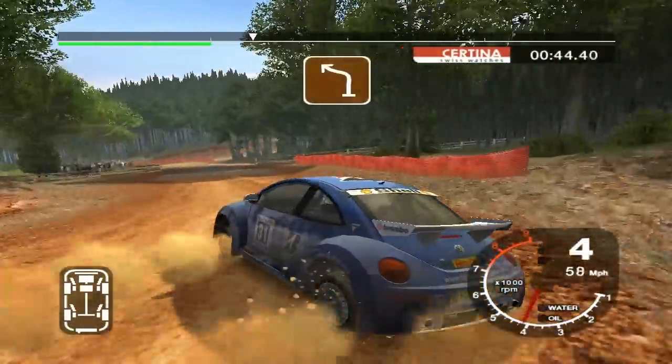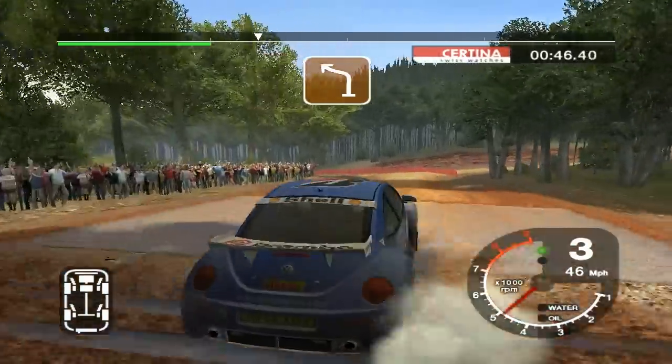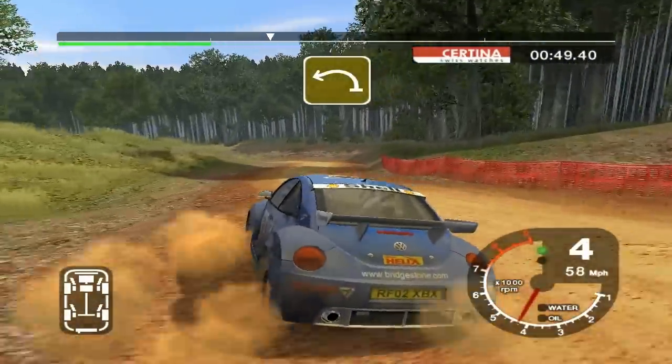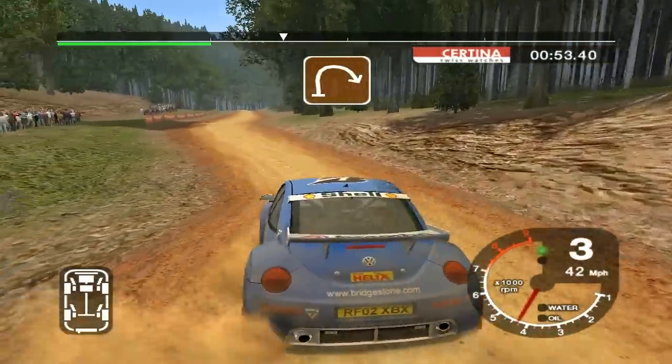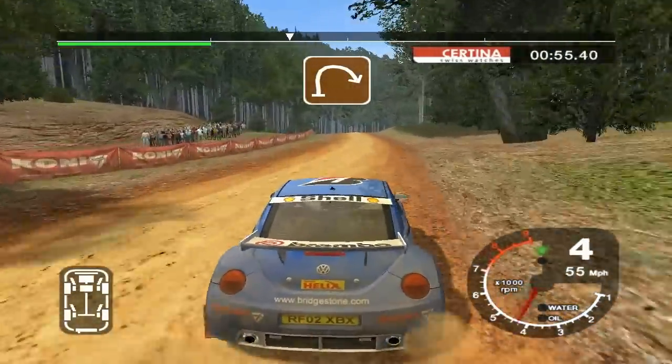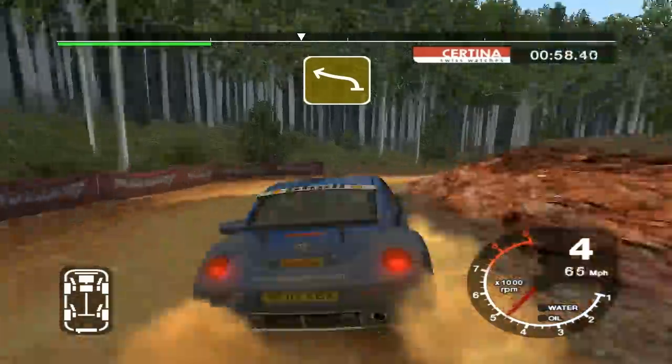50 turn 4 left. 3 3 left, tightens to 2, 50. Pressed and long 2 right. And long 6 left, tightens over jump.